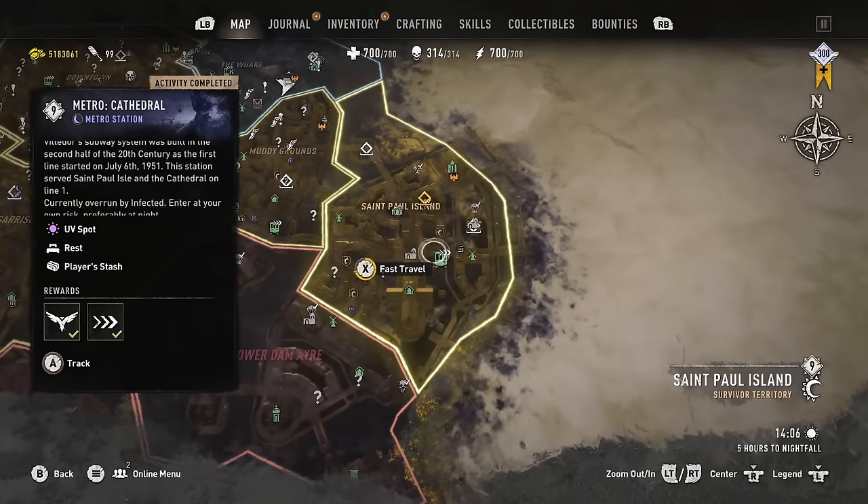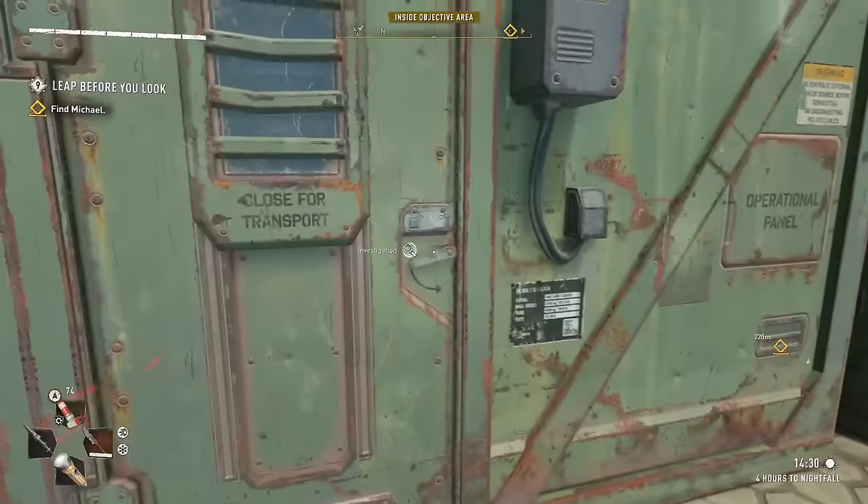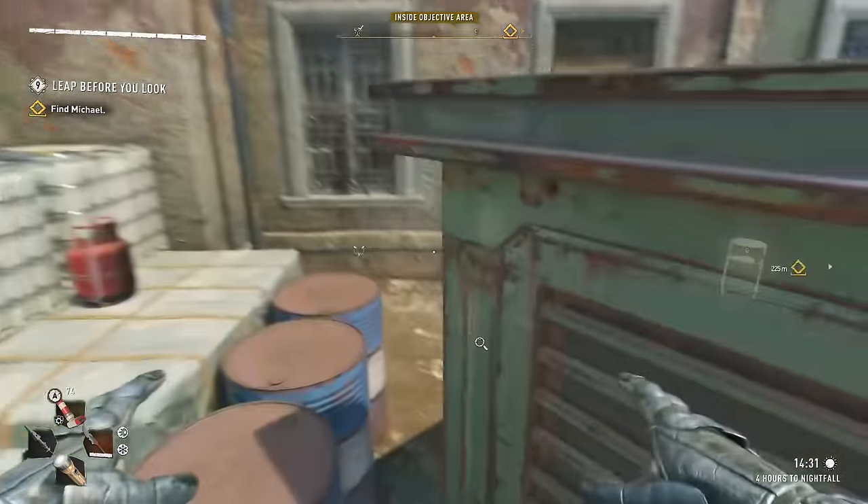After the cutscene, fast travel to St. Paul Island and make your way towards the G area anomaly area. Find the generator near some green containers and go behind them to find a body.